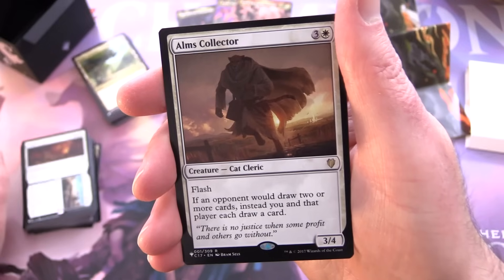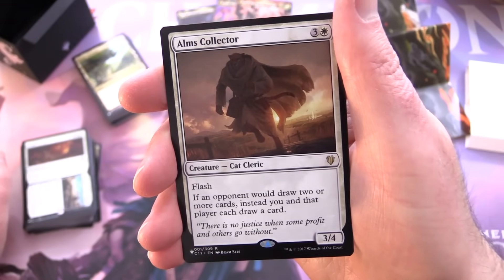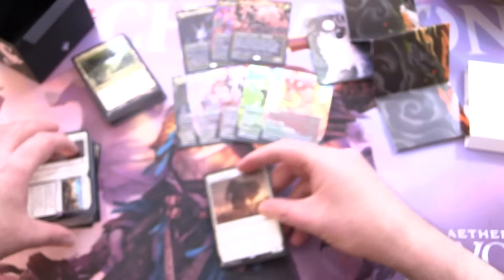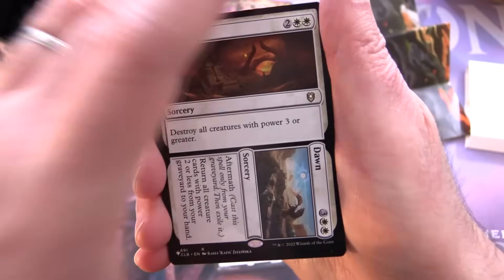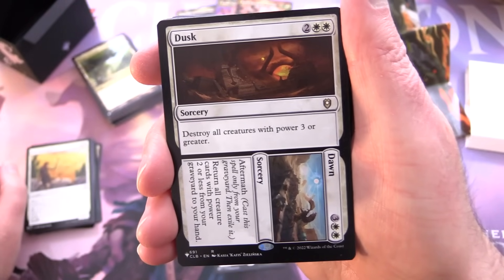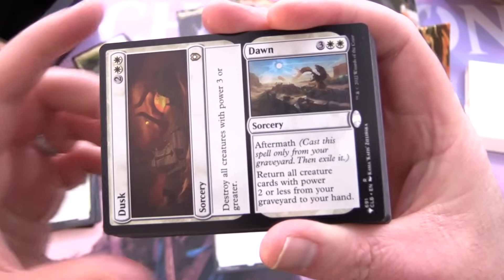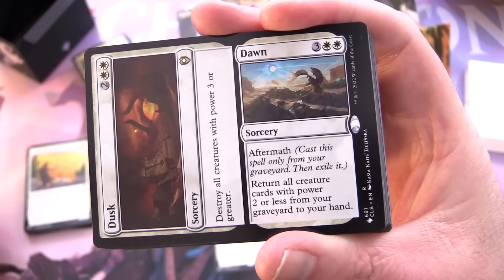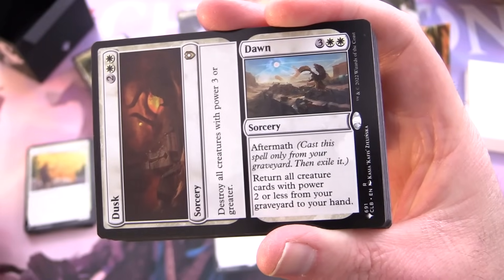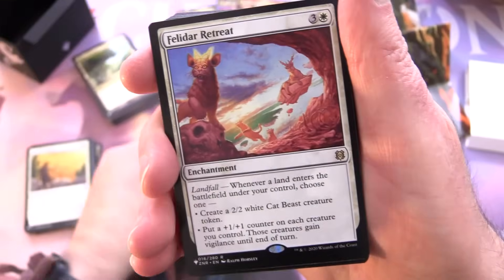Arms Collector — creature Cat Cleric, 3/4 for three and a white with flash. If an opponent would draw two or more cards, instead you and that player each draw a card. I think we're on to the regular single-sided cards now. Next, Dusk // Dawn — sorcery for two and two white: destroy all creatures with power three or greater. The Dawn half is an aftermath sorcery for three and two white: cast from your graveyard, then exile it; return all creature cards with power two or less from your graveyard to your hand.